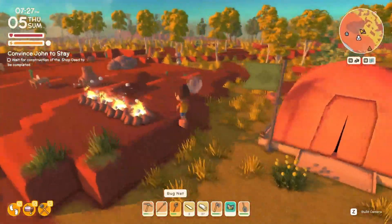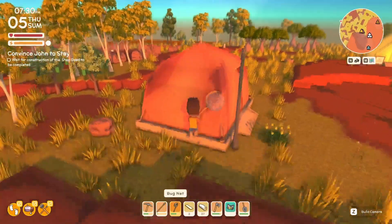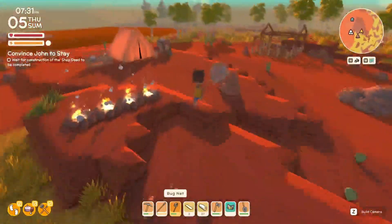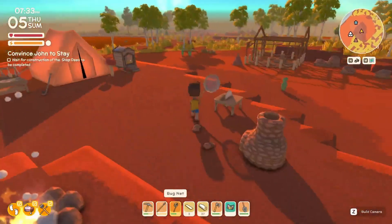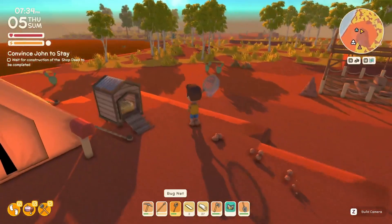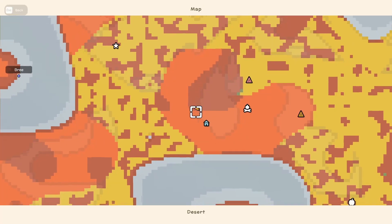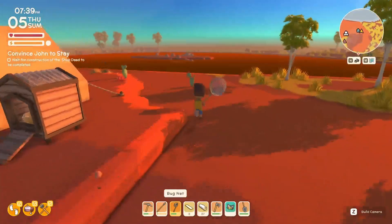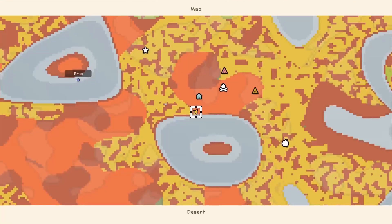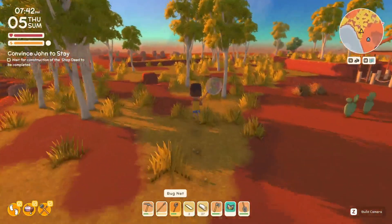My poor little spear is about to break. Hey hey — not quite. Lame. What is it? Hey hey, I'm just looking. So here's how you get your eggs — the emu thing has a nest and it has eggs. One of us runs interference and the other one gets the egg.